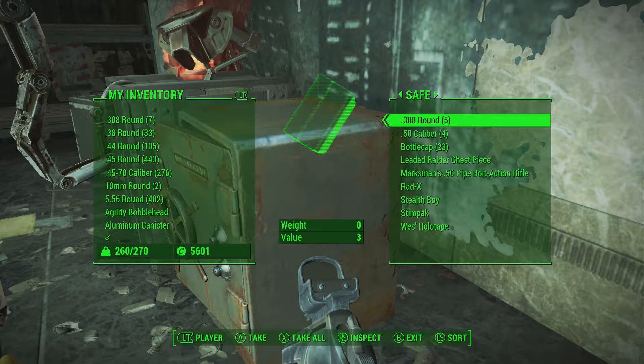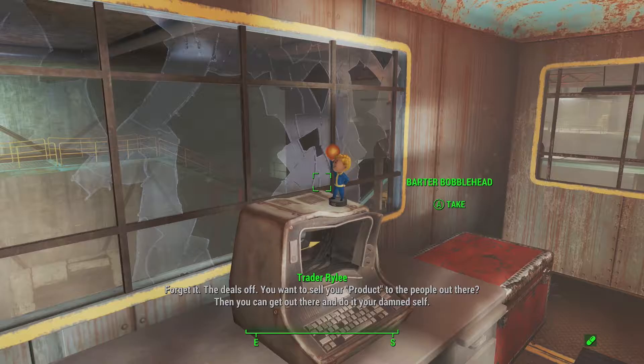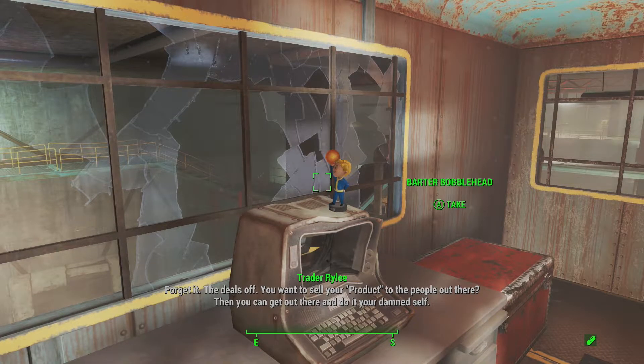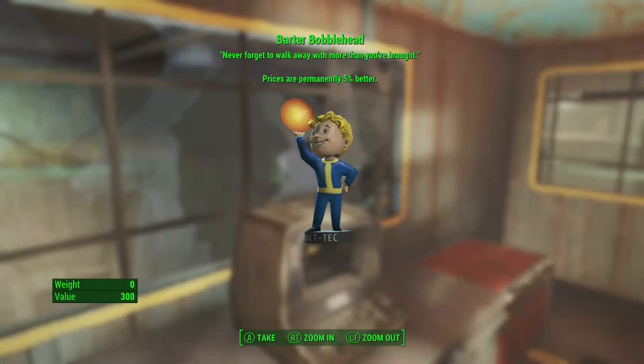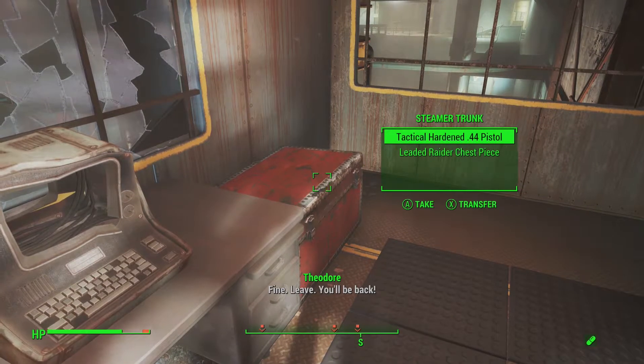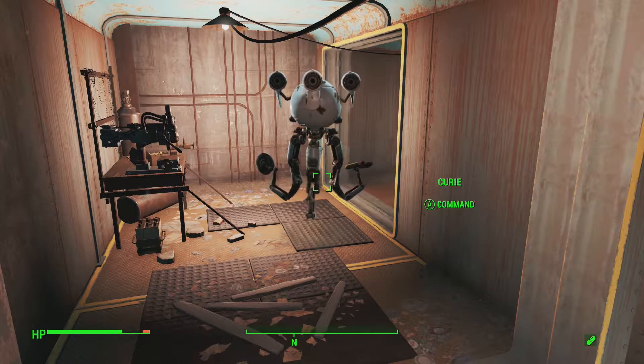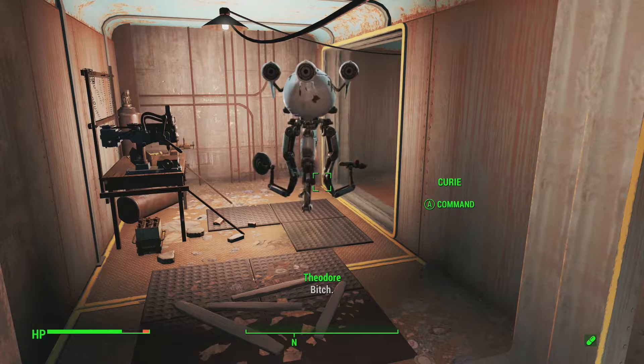Apparently Lebowski doesn't like me picking locks in this place, but we got the barter bobblehead - so that's cool. We're going to take everything and kill our way out. The easy ones are coming up - we've got one literally sitting on the hood of a car and one sitting in a boat.